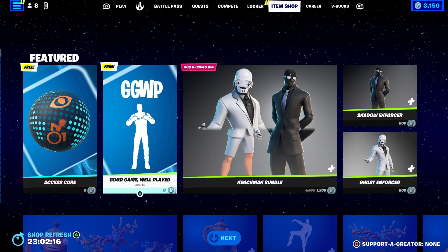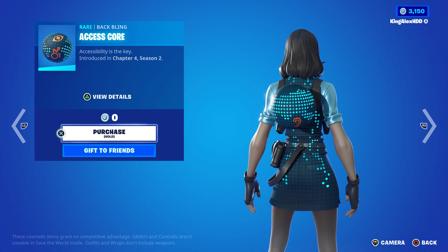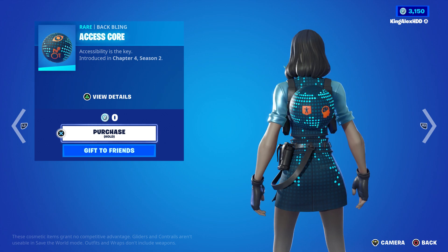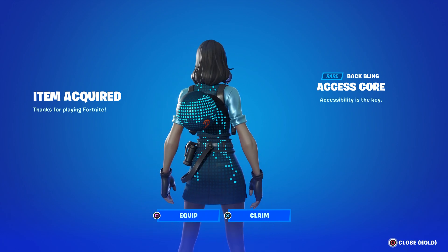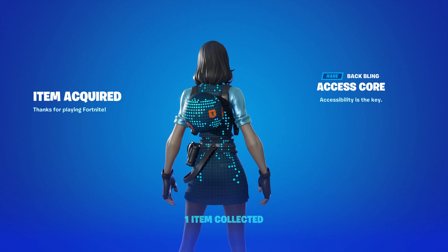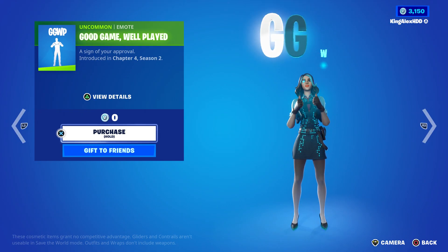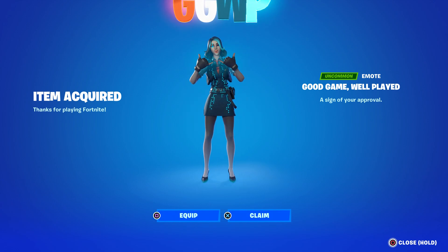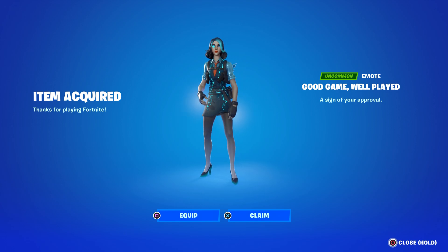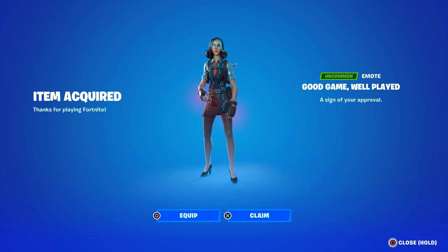The first free new rewards are going to be the back bling — it's part of her skin, kind of weird but true. You can actually get it and it won't cost you anything, zero V-bucks, it's completely free. You also get a free email which is going to be 'GGWP.' I don't know what that represents to be honest, but you guys can get all of these amazing free rewards.